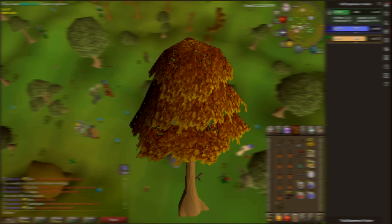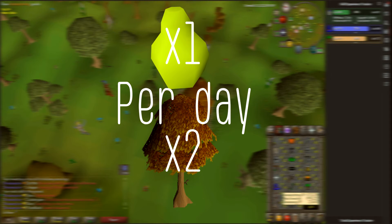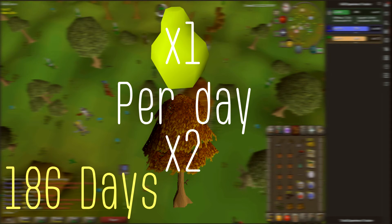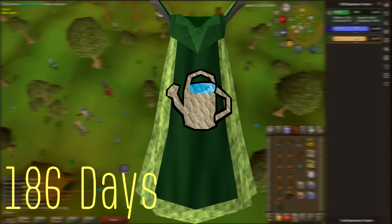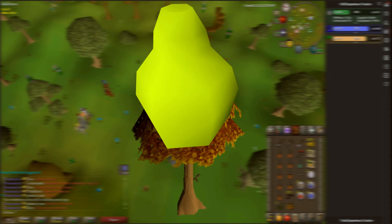If you were to go with a cheaper method doing maple trees and papaya trees, it'd take you 186 days to get to 99, which is significantly longer, costing 17 mil, which isn't that much, you know.